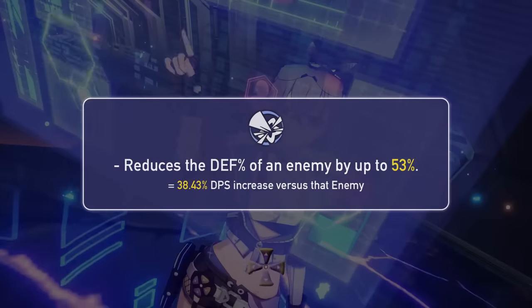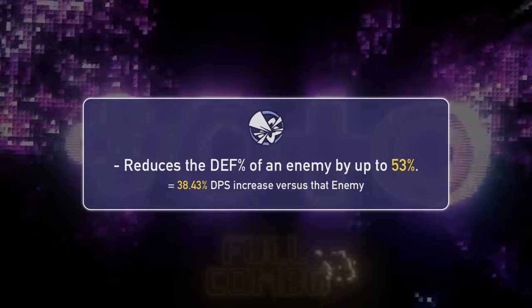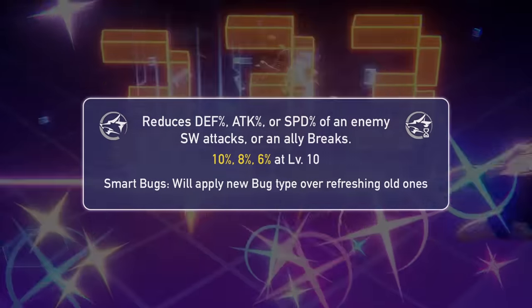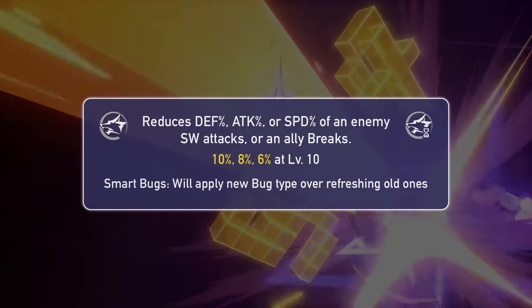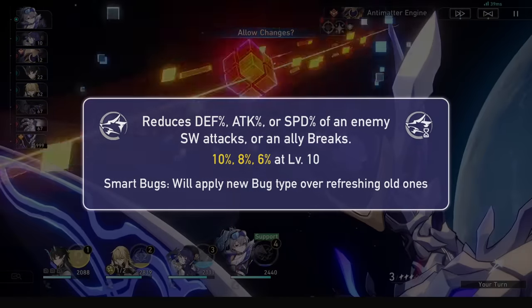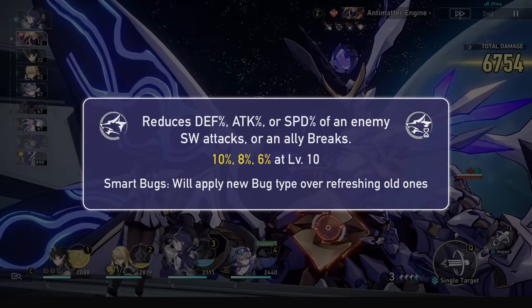She can also reduce the defense of your enemies, alongside making them slower and deal less damage. She has a lot of different benefits that aren't necessarily seen when you're fighting. That one enemy she is debuffing will obviously be shredded, but the bugs she applies to enemies all around will help out your team behind the scenes.